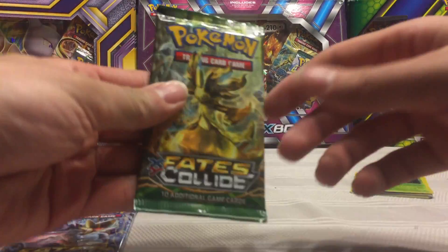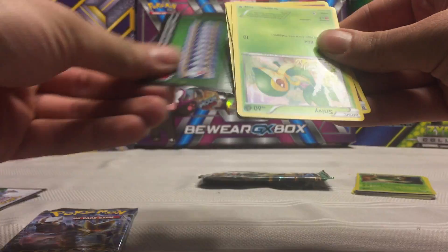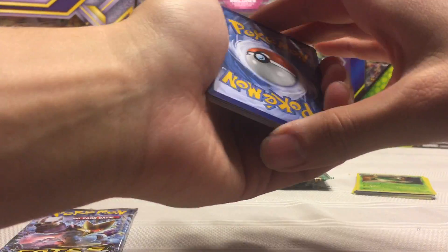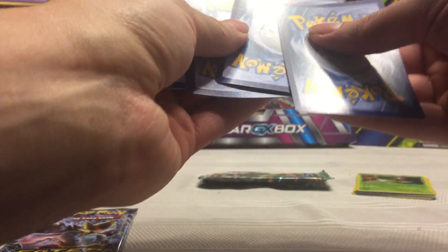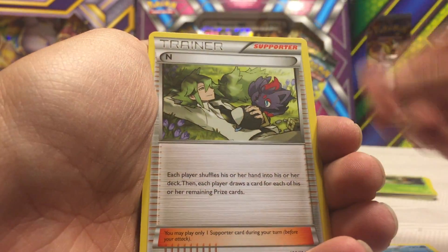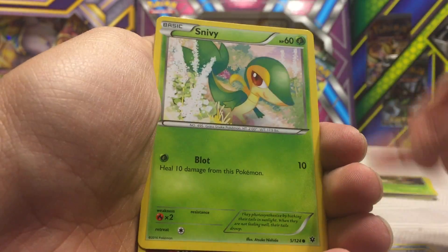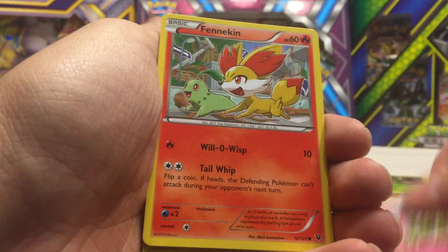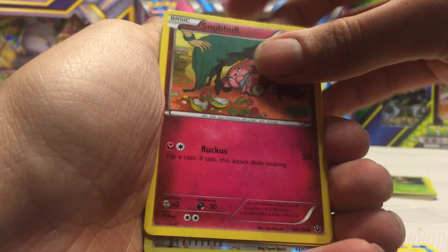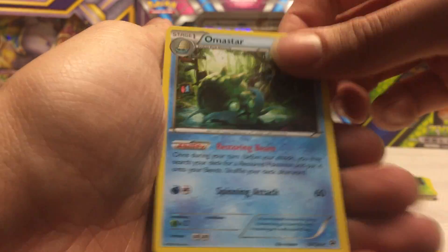Now into the Fates Collide packs. These have obviously been in storage for a while because they're kind of sticking a bit. We got Dewgong, an N — that's not bad — Helix Fossil, Snivy, Jigglypuff, Fennekin, a Snubbull, Seel, Bent Spoon, and an Omanyte.